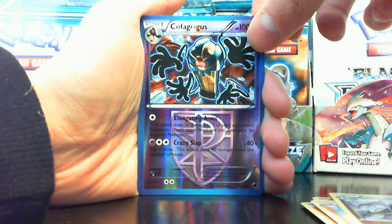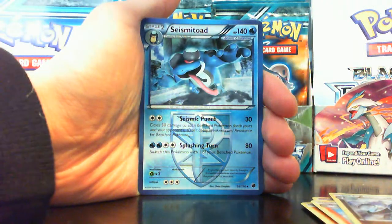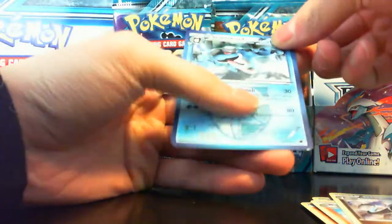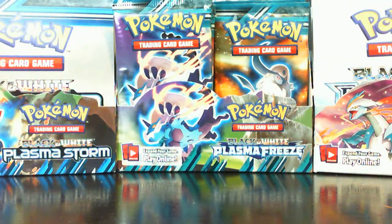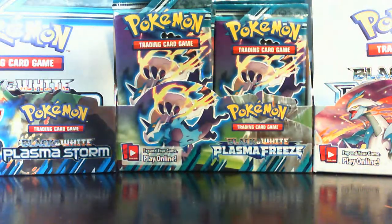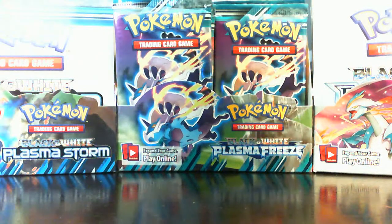Cofagrigus, Cofagrigus — oh my lord, this is a rare? I'm gonna throw that right there. And Seismitoad is my rare — pretty cool. I am pretty slow but that's all right, who cares. This is gonna be two parts, so it's gonna be like 20 minutes per part.